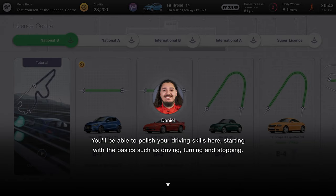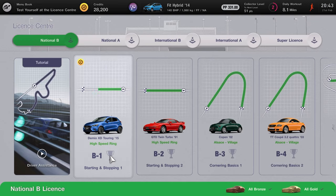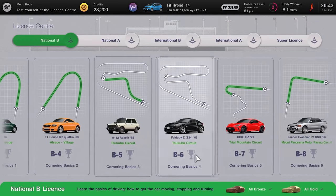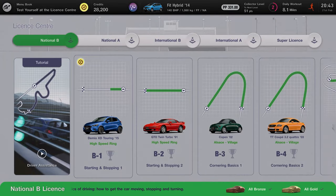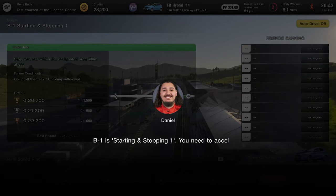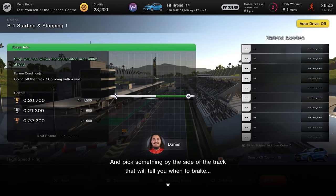So what are licenses? They're basically really short challenges that teach you the fundamentals of racing. If you're new to racing, this is especially good for you. There are challenges that teach you about braking zones, how to go properly round a corner, and the more of these you complete, the harder they get, but eventually you'll be able to race like a pro.